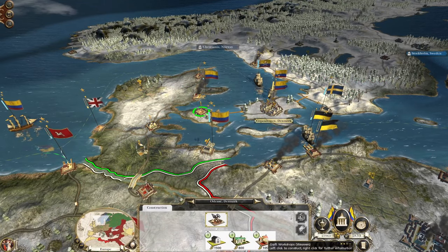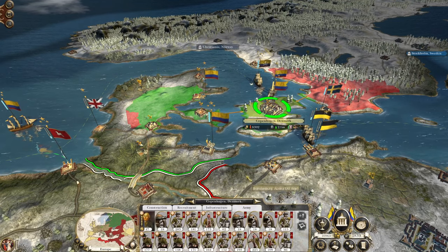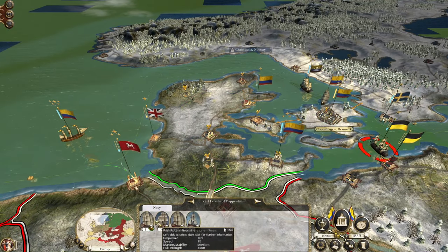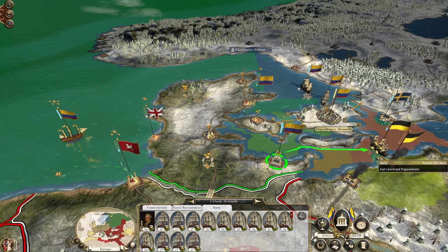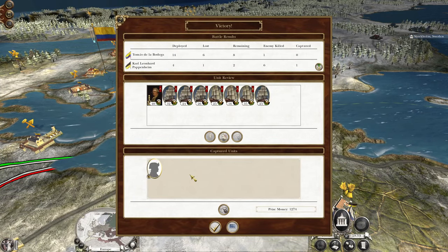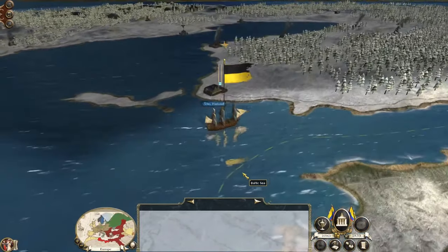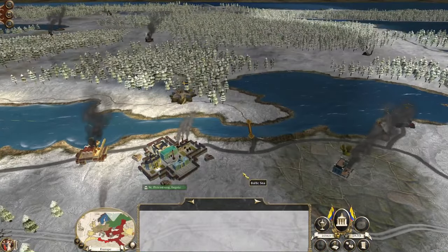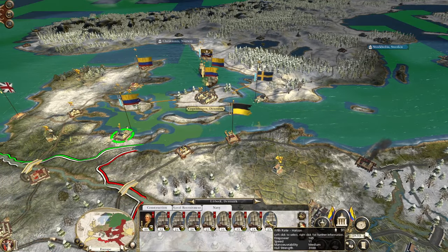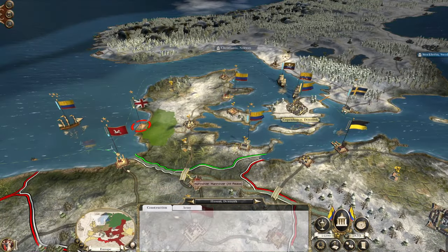Can't upgrade to a church school, which is annoying. Let's upgrade the military buildings in Copenhagen. Everyone's reinforcing and that's good. Use this navy to auto-resolve against this other navy - we lost a bunch of ships but that's okay with these fourth-rate fleets.